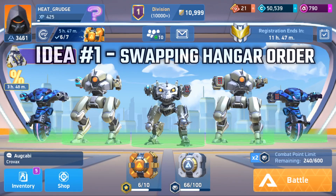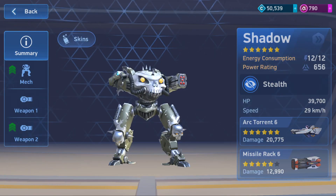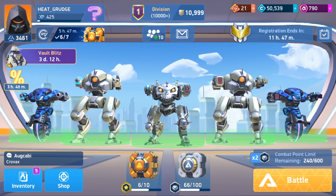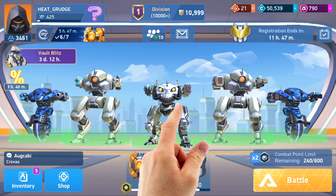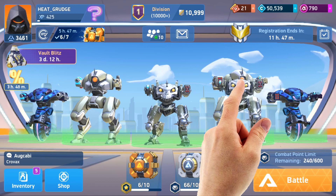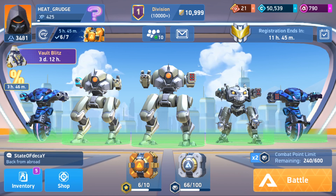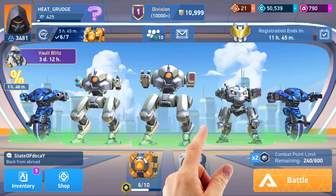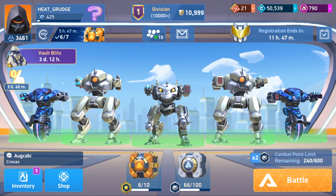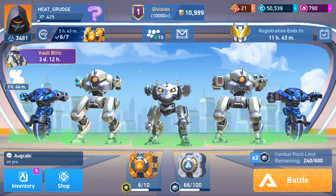Idea number one is a very simple idea: I would just love to see a slight hold option so you could drag the Mech and then move him along to the next slot. So you hold him here, he appears on the cursor, then you move him across and drop him into place — the order is switched around. Then once again hold, drag, and switch back. Such a small feature would make organizing your hangar a lot easier.